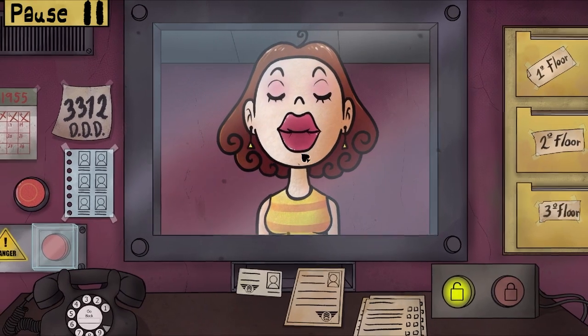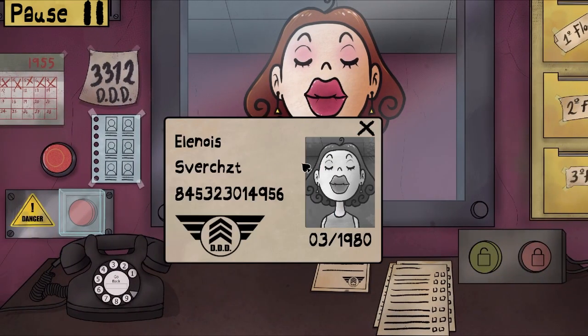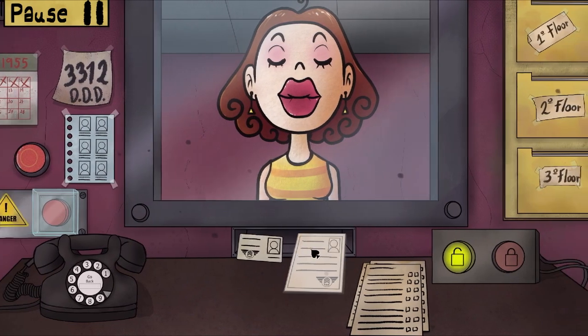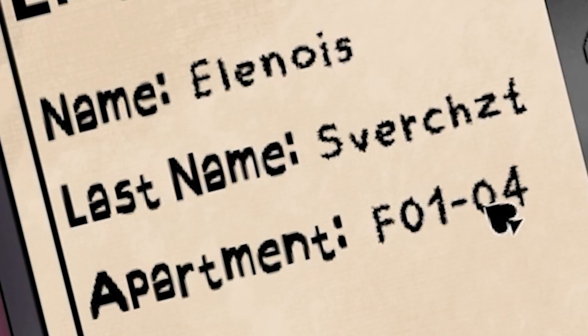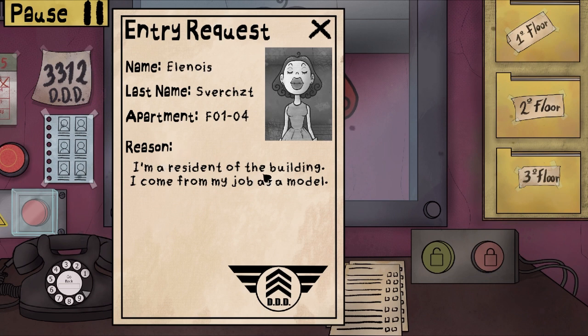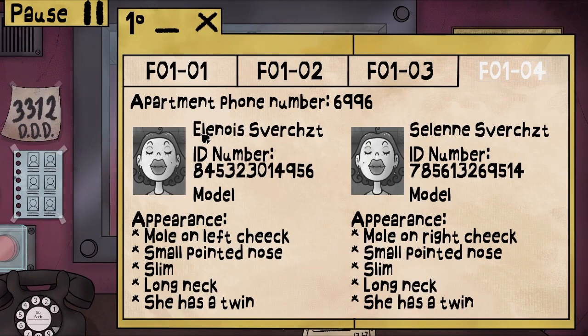I have seen some other YouTubers play this. Hello — welcome in. So yeah, I'm an expert at this game already. We got Illinois. Let's check this. Entry request: Illinois, floor 104. 'I'm a resident of the building. I come from my job as a model.' Alright, let's check this. It was floor 104 right here. Small long left cheek, small pointed nose, slim long neck — she has a twin. So that's her appearance. Let's see if it matches.